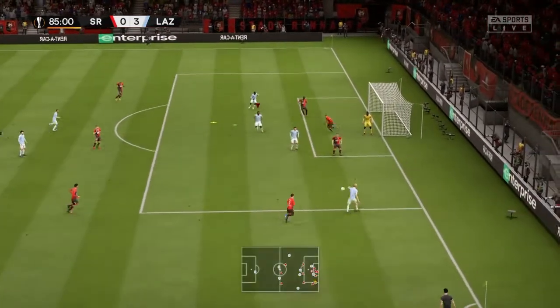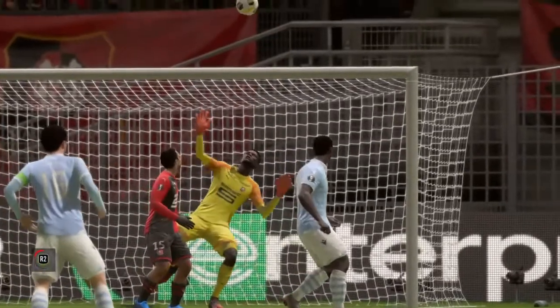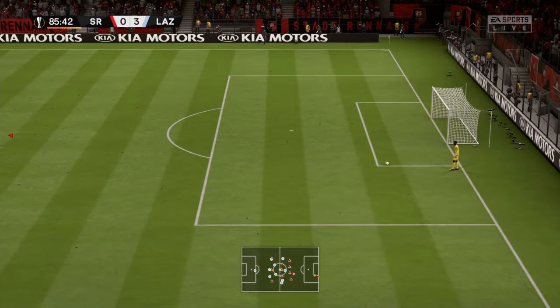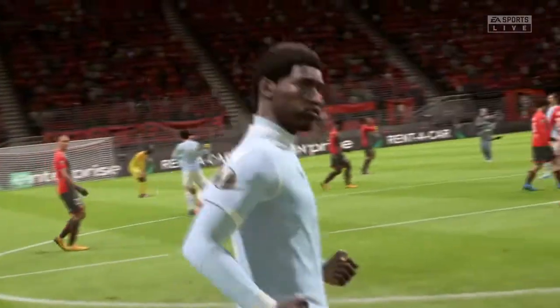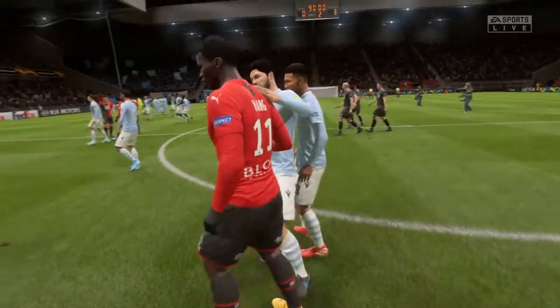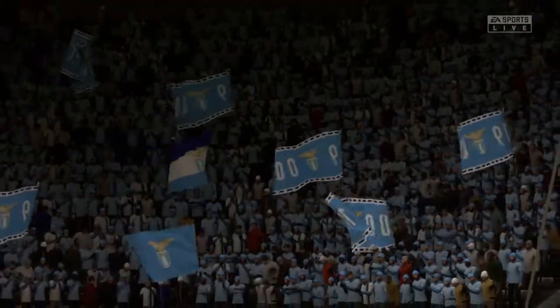Patrick comes down the right-hand side — can we make it 4-0? A cross into Casedo with the header, looking for his hat-trick, but unfortunately it goes high over the crossbar. Score remains 3-0 — that was a poor finish. So we've ended the group stage on a high with a very good win over the French side. Such a good performance, could have easily been a few more goals. And we did not concede a goal in the group — absolutely brilliant! Hopefully that's a sign of things to come in the knockout stages. Full-time result: Stad Rene 0, Lazio 3.